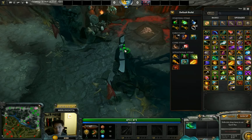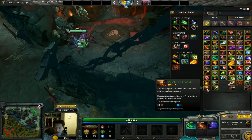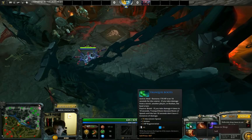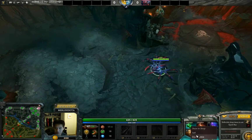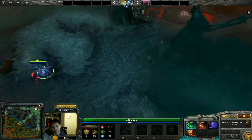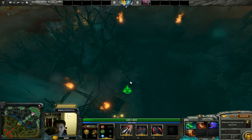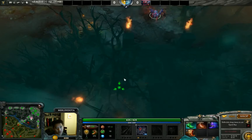You can also disassemble Tranquil Boots later — unlike Phase Boots or Power Treads, which you can't disassemble. Notice as I right-click over them it says 'show in shop' or 'sell,' but for Tranquil Boots you can disassemble. That makes a big deal when you want to transition into Boots of Travel later in a really late game, or if you're Phantom Lancer wanting to keep pushing lanes.